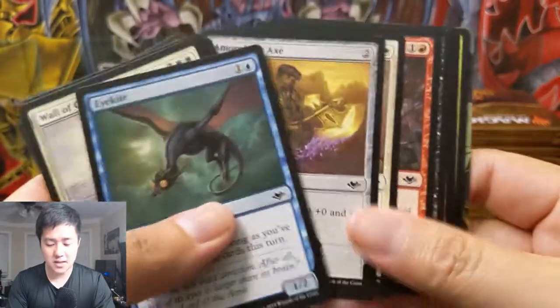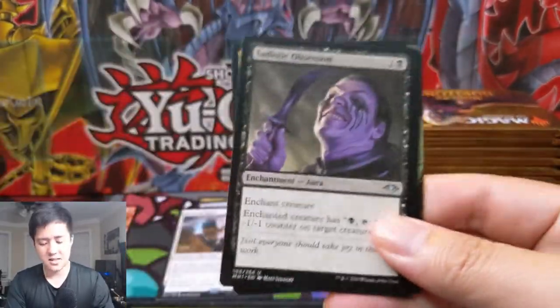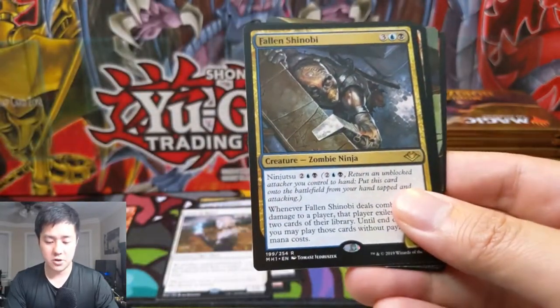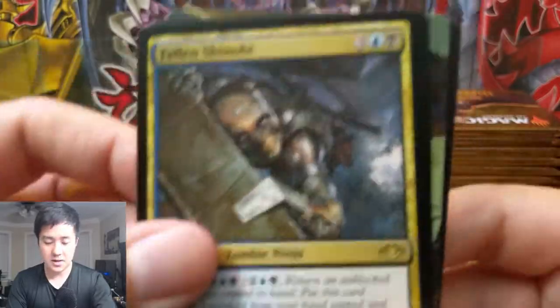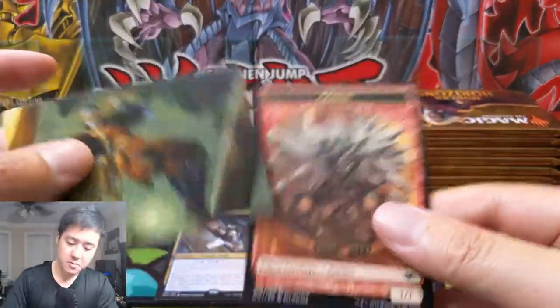If you're not familiar with this set, it's the new Magic: the Gathering set called Modern Horizons - it's straight to modern, meaning it's not in the standard rotation. A lot of very cool cards - Fallen Shinobi, very creepy.